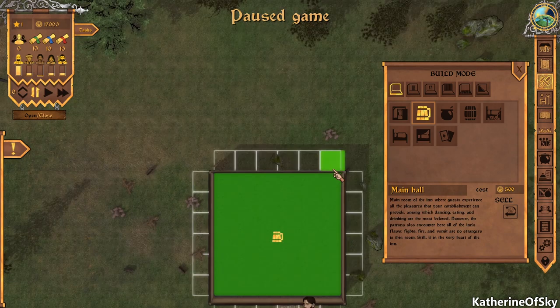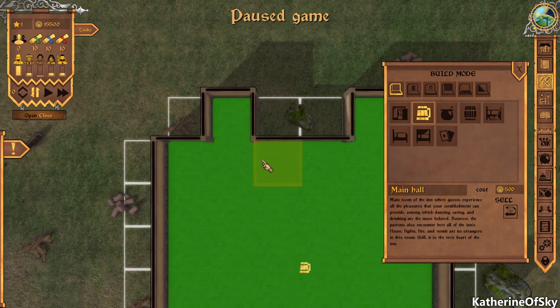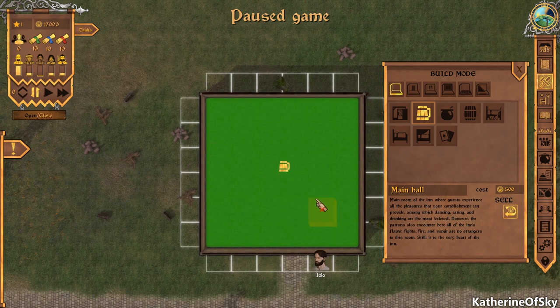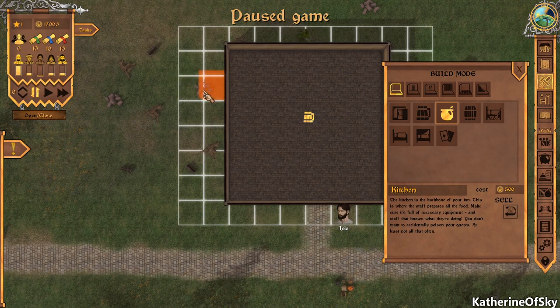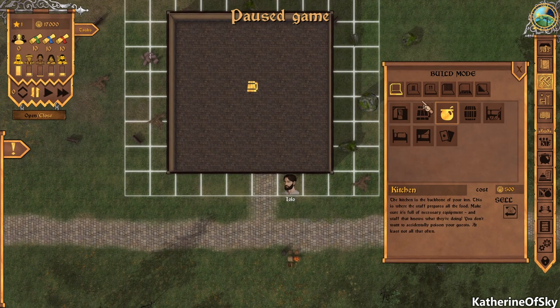We can press Tab to go into overview mode. It's not letting us build past that rock, so we need to clear these things — there's some wood and rock here. I think we'll just sell those couple of items. I want to leave room for a staircase eventually. Do we want to add a kitchen right now? I think we'll just delete some of those rocks and things first.